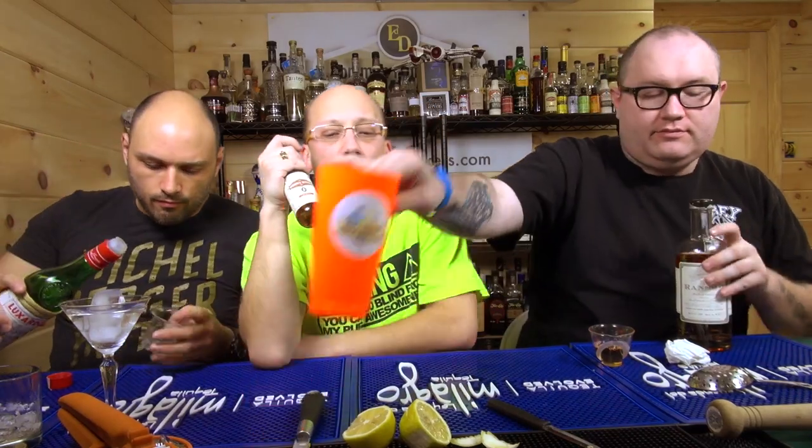The Casino cocktail is a classic from IBA-world.com — the International Bartenders Association. They do everything in centiliters, but we're measuring in ounces. The recipe: one and a quarter ounces of Old Tom gin, quarter ounce of maraschino liqueur, quarter ounce of orange bitters, and a quarter ounce of fresh lemon juice.